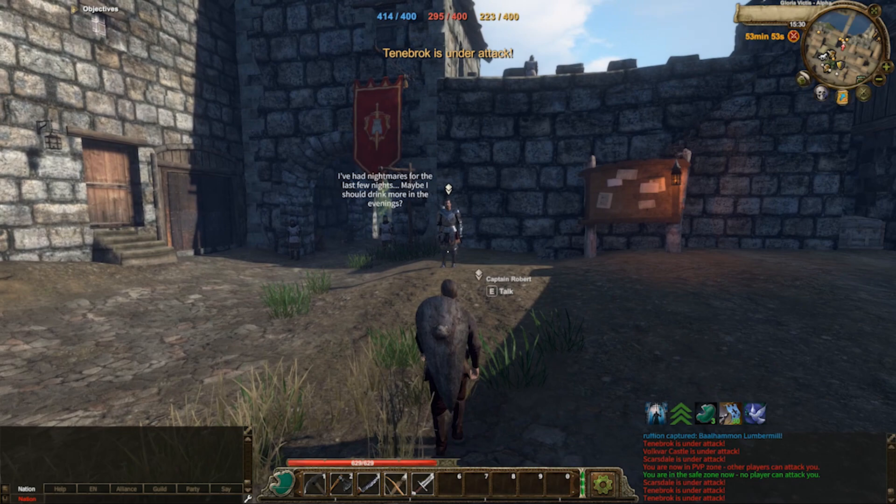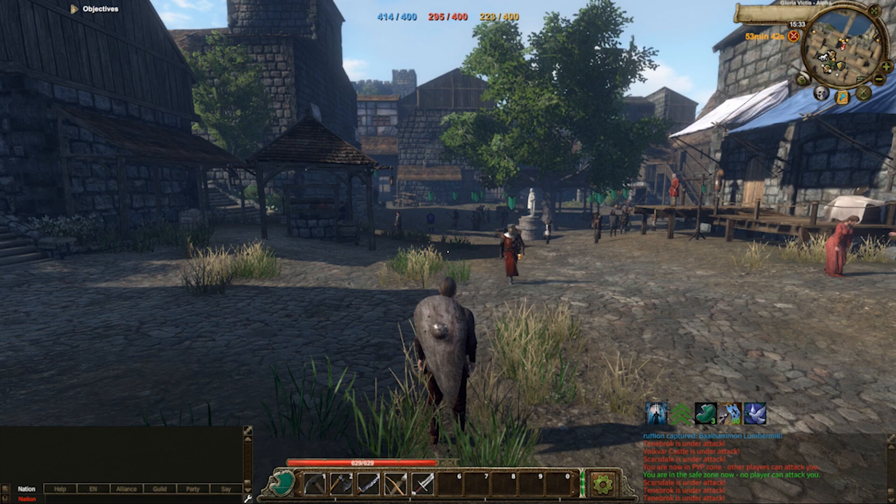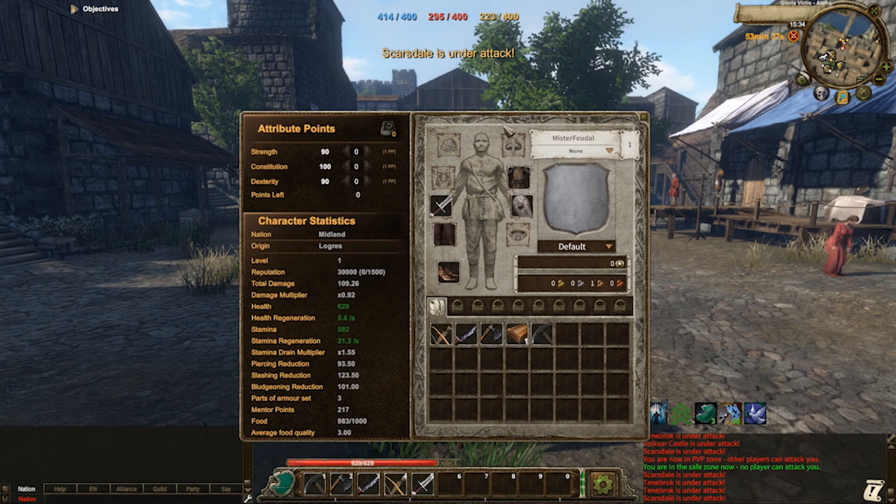The next key is your I key. This will open your inventory. This will allow you to see your equippable items, your inventory slots, your attribute points and your character statistics. As you level up, you will assign new attribute points which will directly affect your character statistics.